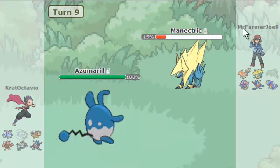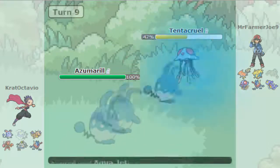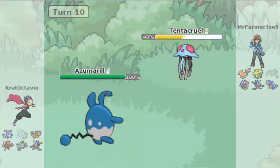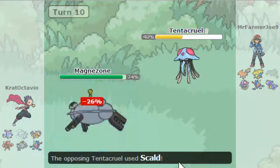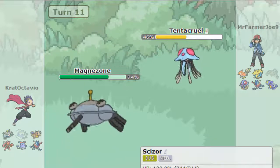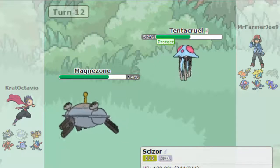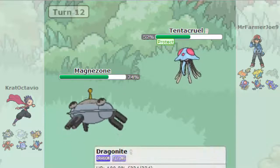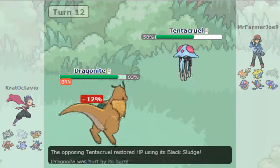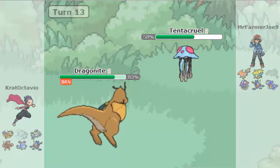Let me send in Azumarill, Aqua Jet this thing, take it out. He's going to send in Tentacruel, which is unfortunate. But I'm going to go ahead and send in Magnezone. I suck in OU, I suck in the higher tiers it seems. I don't know what he was predicting, but okay. Predicting Smogon standard — going to Dragonite. He goes for the Scald of course. Are you serious?